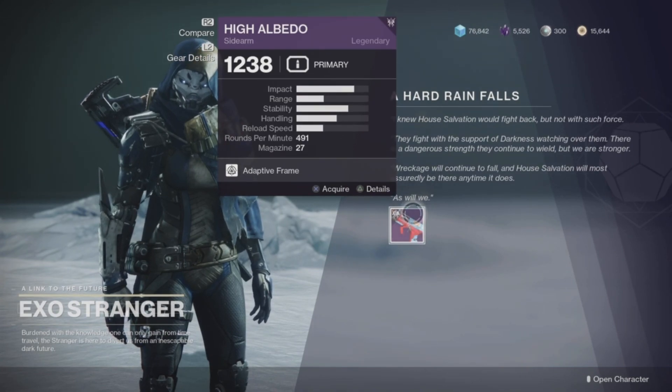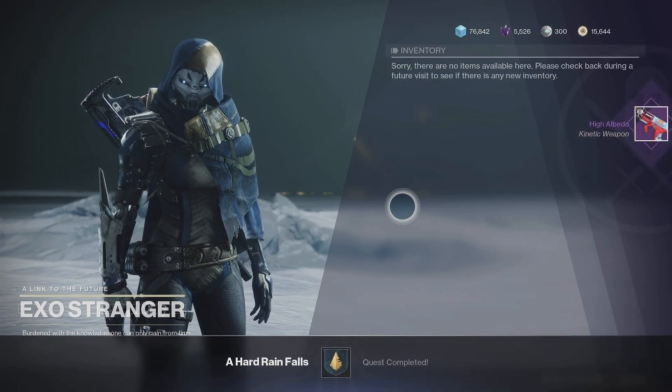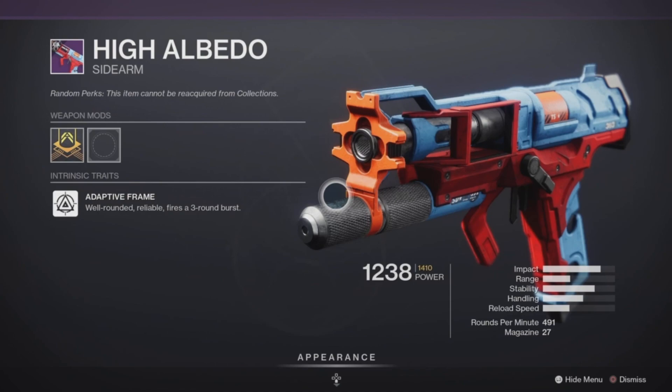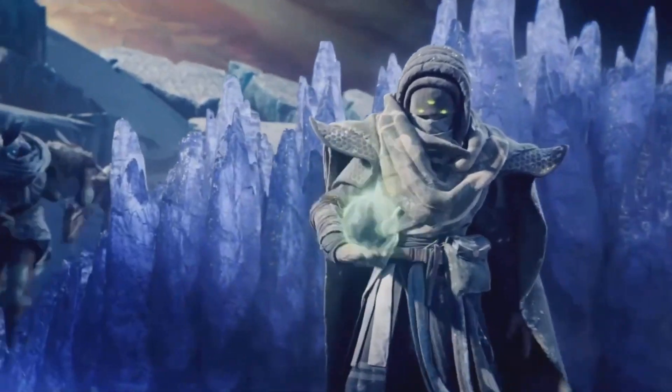Talk to the Exo Stranger and we'll have our brand new sidearm, the High Lobedal. This is a pretty cool weapon — have some fun with it. It's in the kinetic slot, so depending on where your power level is, you can get a semi-powerful drop. It definitely could be an asset for you to pick up.